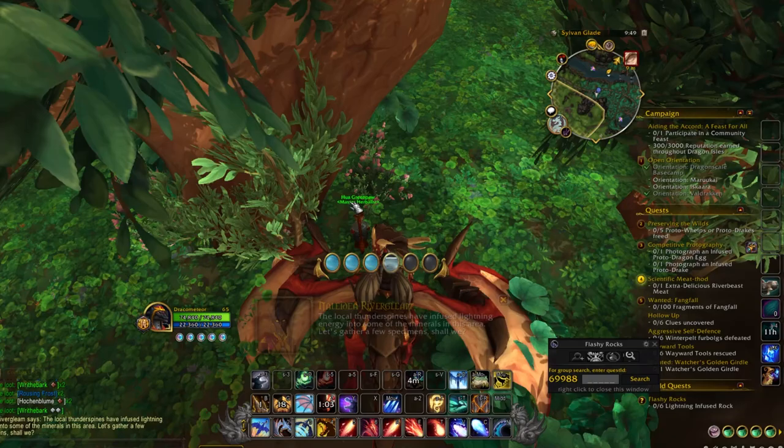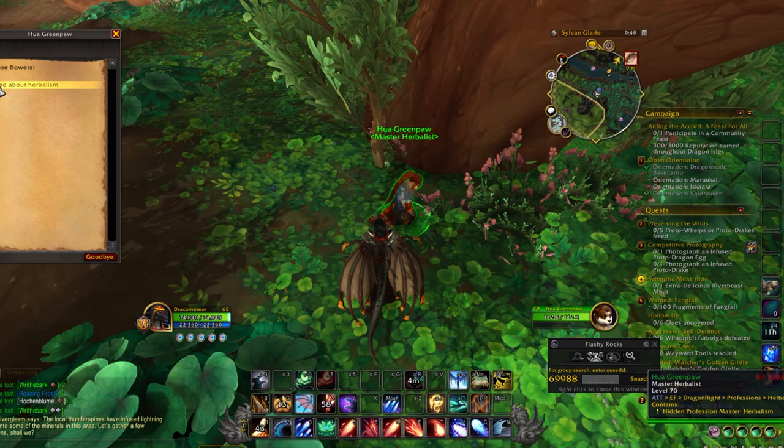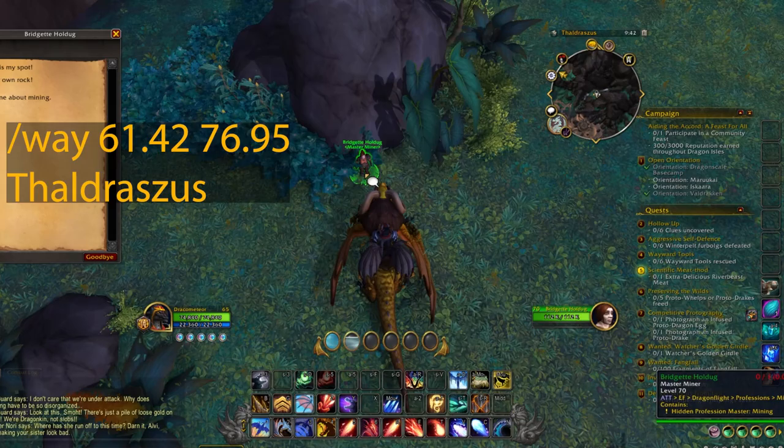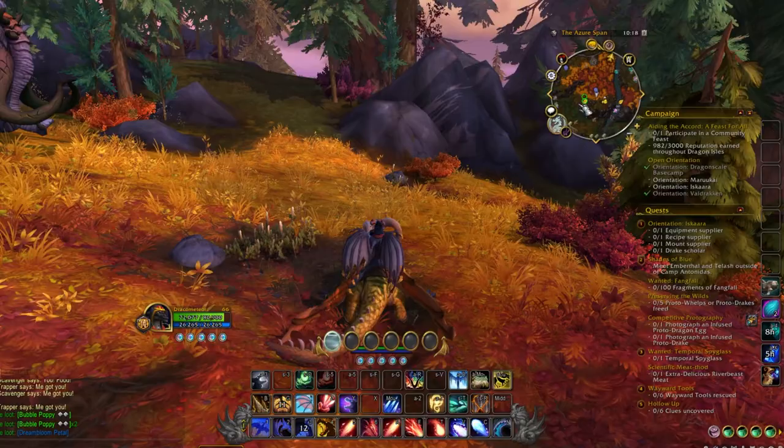In case you're not aware, there are also one-time sources of profession knowledge from profession masters you can find in the Waking Shores — one for herbalism and one for mining — each giving you 10 knowledge points for free. The herbalism one is right in the Ohn'ahran Plains, whereas the mining one can be found at Faldraszar at specific coordinates.